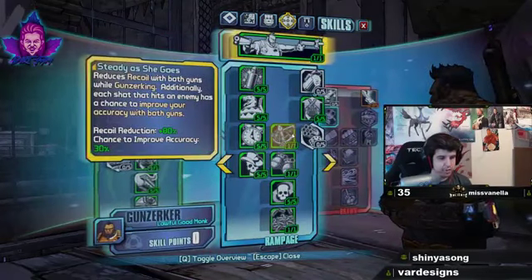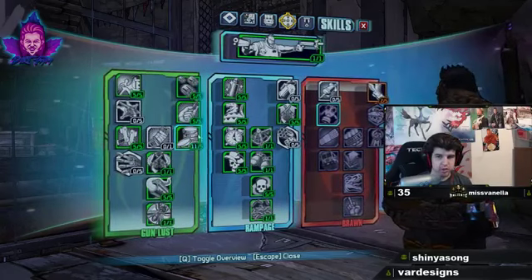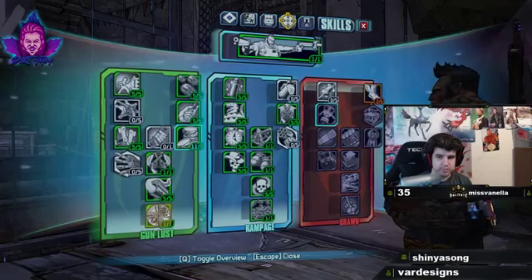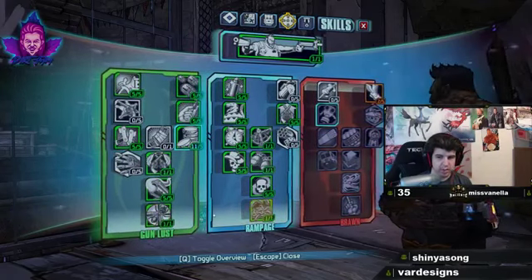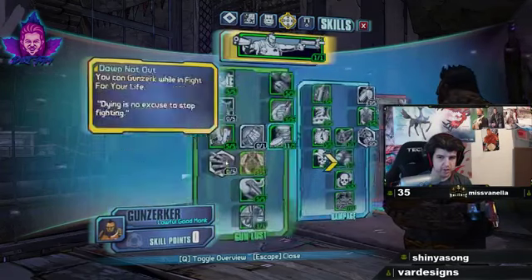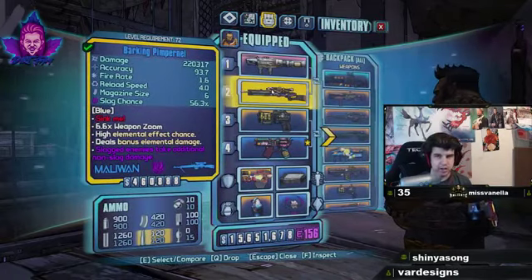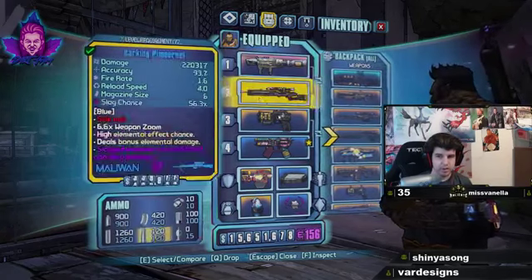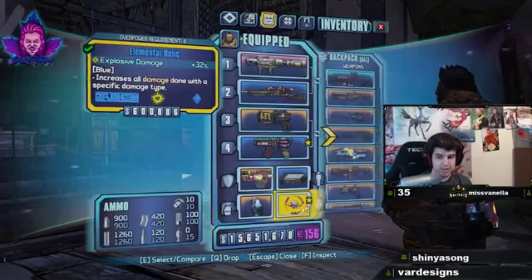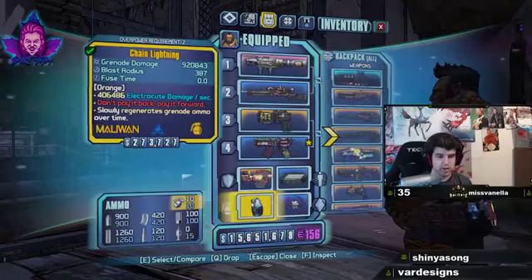This is the overview of the build. Main skills you want to use: Money Shot of course, Inconceivable is also really cool, and your two main skills Gunless and Rampage - that's your overkill and keep-firing skills. Other notable items: Pimpernel, Ahab, a Bee shield for extra damage, elemental relic for explosive damage, Chain Lightning for when I switch to my Herald, and Grog for healing in a pinch.